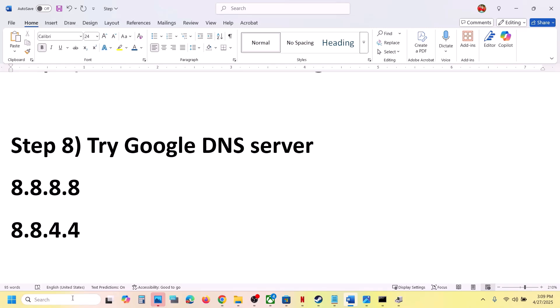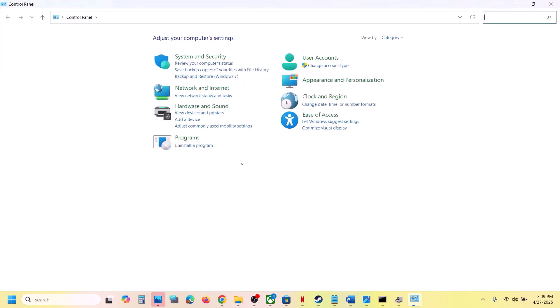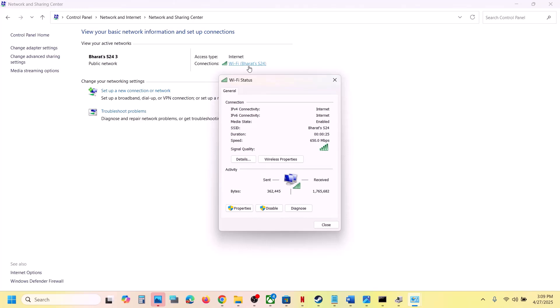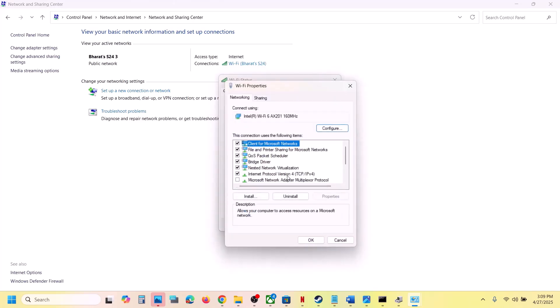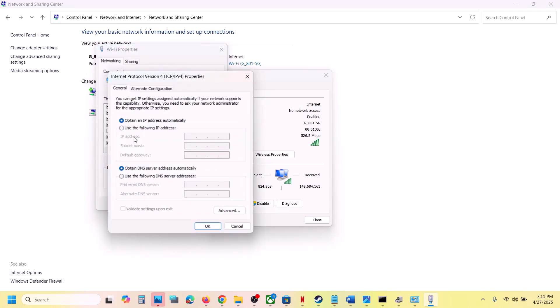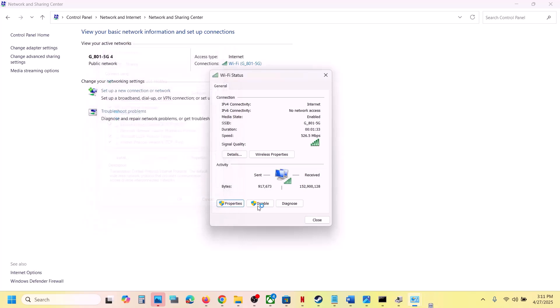The next step is to try Google DNS. Type Control Panel in the Windows search box, go to Network and Internet, then Network and Sharing Center. Click on your network, go to Properties, and select Internet Protocol Version 4 (TCP/IPv4), then click Properties. Select 'Use the following DNS server addresses' and enter 8.8.8.8 for the preferred DNS and 8.8.4.4 for the alternate DNS. Click OK and close all windows.